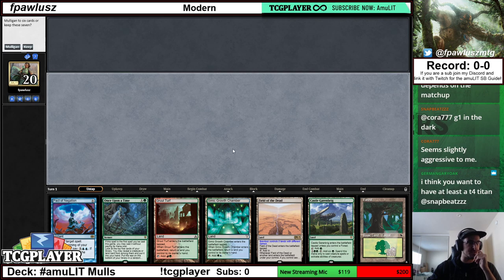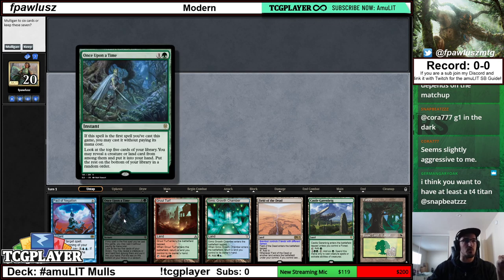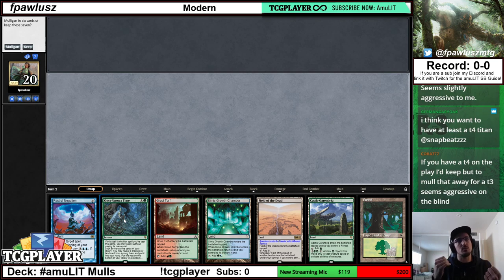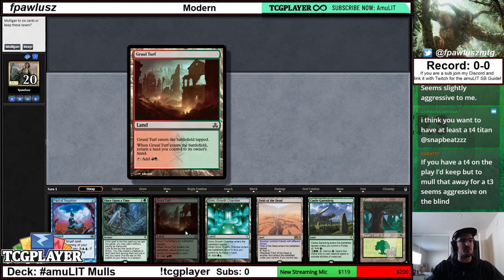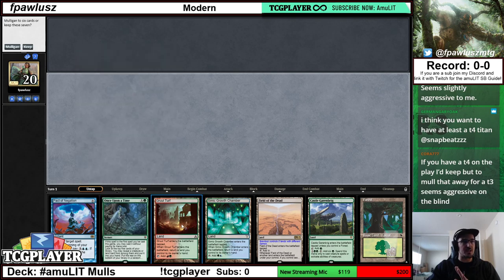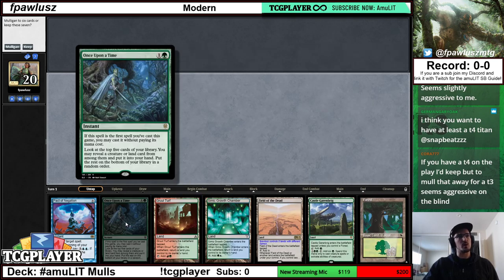Once Upon a Time sometimes counts depending on the shape of the hand — it can likely find either ramp or threat. Something important to know: the likelihood of finding a threat is actually half the likelihood of finding a ramp spell. Once Upon a Time is more reliably going to be a ramp spell than a threat — a Primeval Titan — because it can only find four Titans plus two Tolaria Wests, while it can find four Azuzas and four Scouts. So when you look at a hand like this, if there was a Titan here, Once Upon a Time would be closer to considered a ramp spell.